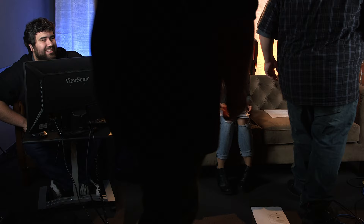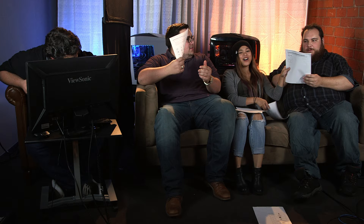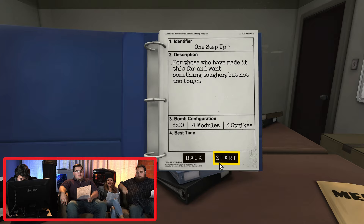Some friends join the session. They're ready to help not die. This bomb is called 'One Step Up' — for those who want something tougher but not too tough. Five minutes, four modules, three strikes. I see Morse code on there — I don't want to do that. We have wires, a push-in button, a maze with squares, and the LED number module. Let's go!